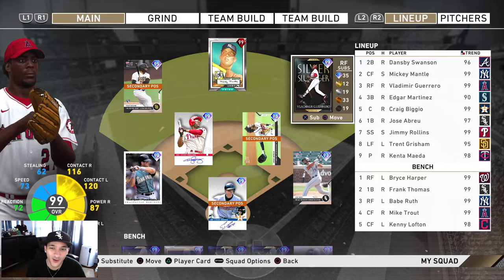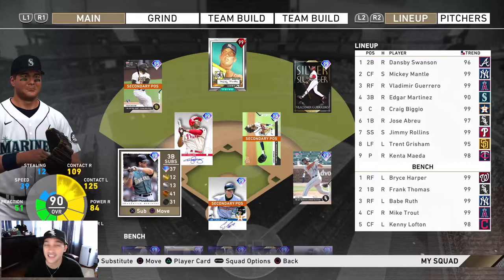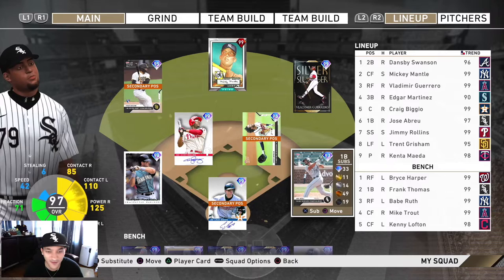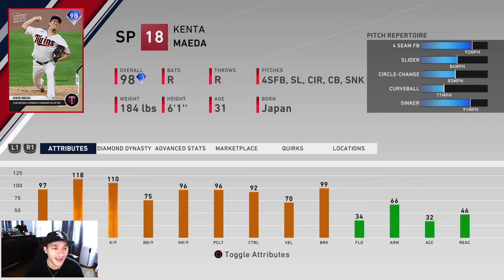Vlady didn't do bad but didn't do anything spectacular either - one for four with a base hit. He wasn't swinging bad though, so he might be in the lineup next time. Edgar Martinez didn't really do anything - we're pretty much just waiting for him to get a better version. We scooped him up for like 126 and he's selling for 230, so if we flip him that's a nice profit. Grisham hit a home run, Abreu bombed one - that 125 power definitely showed up. Swanson didn't really do anything.